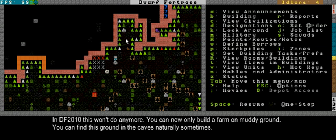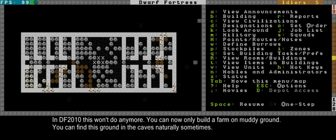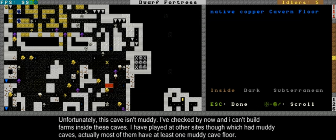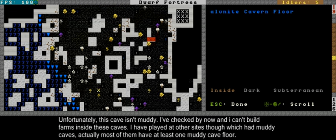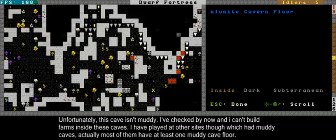Muddy ground is found naturally in the caves, so I'm going down here in my shaft - my main shaft. Here's a bedroom level I'm planning, and here's the first cave, still blocked off by all the walls. As you can see, there's some copper ore floors - this is nice. I think you can still build farms in the cave, only there's a lot of dangerous stuff in the caves.